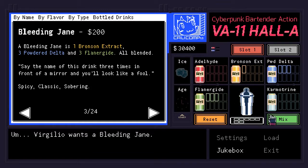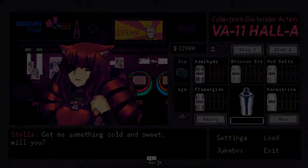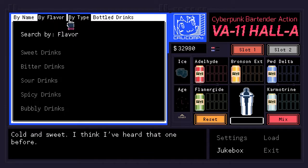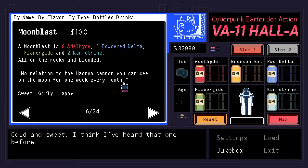Simply put, you're placed in the shoes of a bartender named Jill, which means that instead of advancing the story via dialogue trees as per visual novel norms, you instead do so by serving drinks to your clients. Mechanics wise, it's a lot more intuitive than I thought it would be, in part due to the game starting with a nice and quick tutorial that's also entirely optional.